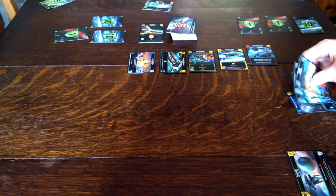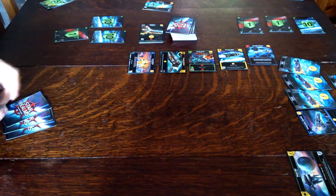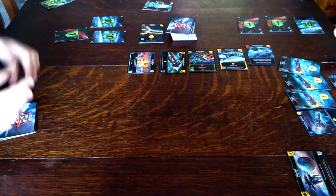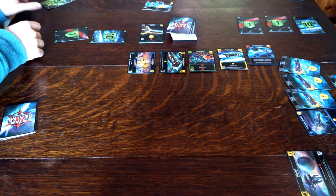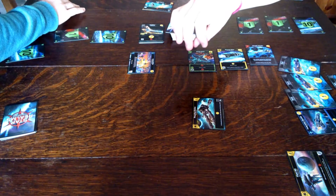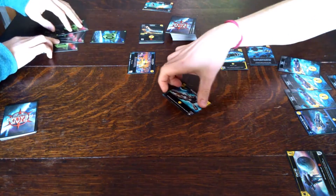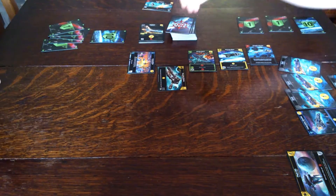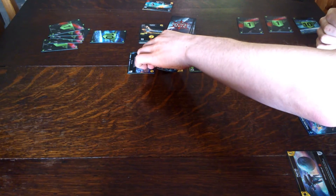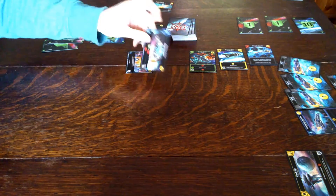I've got two, three, four, five money and one attack, which then works as six attack. So six damage to you and five money. Recycling Station — one money, or discard to two cards, then draw that many cards. I'll buy that. Yeah, I've got one left here.